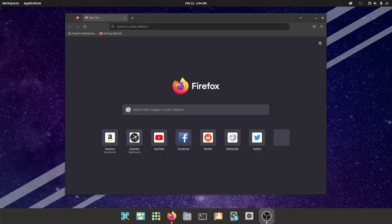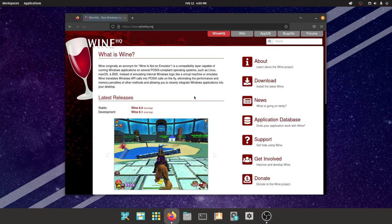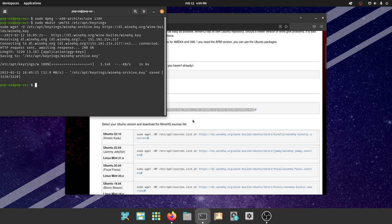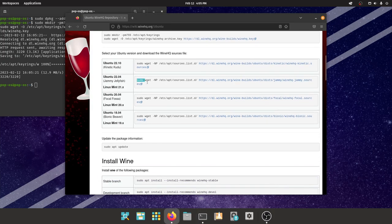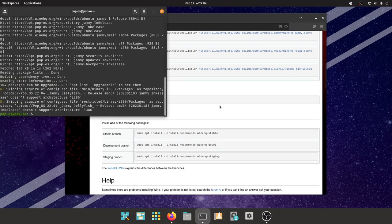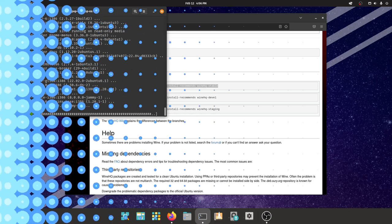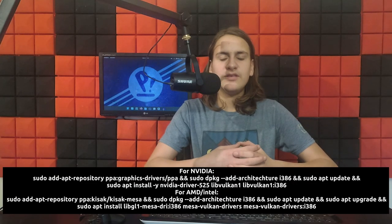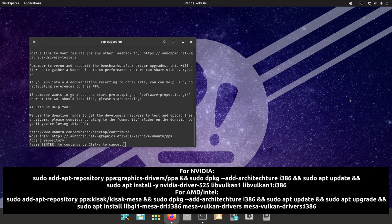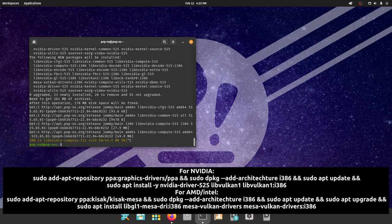First we need to install Wine, a Windows compatibility layer that translates Windows API into POSIX, which Linux can use. Click download and select Ubuntu. Installing Wine requires the terminal — don't worry, it'll be fine. Copy the commands shown on screen and run them individually in the terminal. Make sure to select the right repository for your distro; today we're using Ubuntu 22.04 Jammy Jellyfish. Use the stable branch to avoid game crashes. Then install additional graphics drivers: the top command is for Nvidia users, the bottom for AMD and Intel. Restart your computer when done.